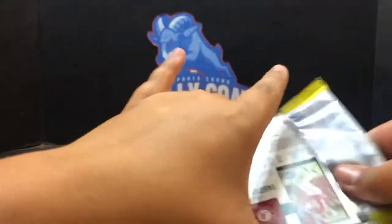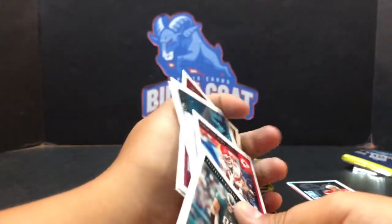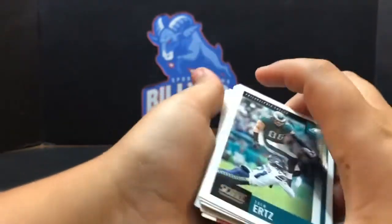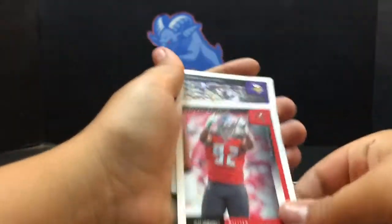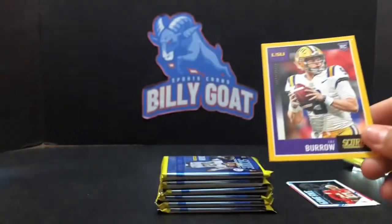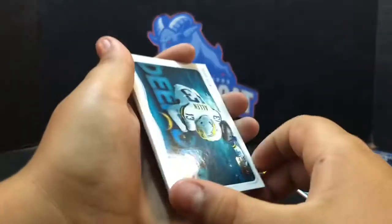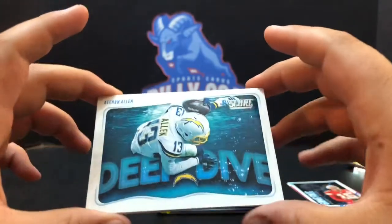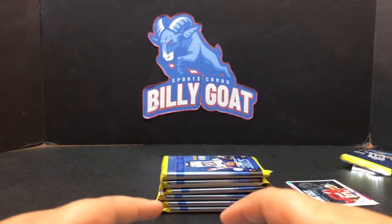That's another good card on the back. Dropping the cards — fumble fingers! Hooper. Ooh — Joe Burrow, a yellow Joe Burrow! That is sweet. Maybe I need to fumble the cards more often. That's actually a really good card and the yellow — I don't know how rare that is, but that yellow with that purple on there is a really sharp looking card.